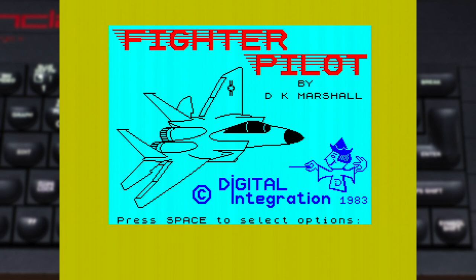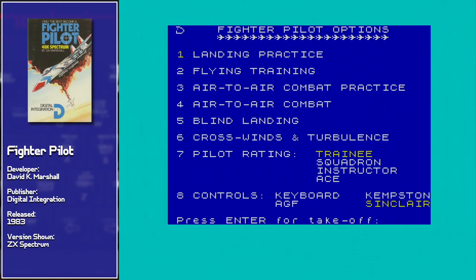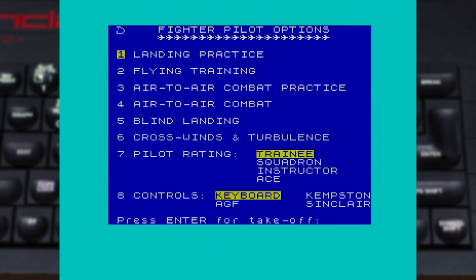Fighter Pilot puts you in the cockpit of the iconic F-15 Eagle — not the later Strike Eagle as Microprose would popularise, but rather the original Air Superiority Fighter. Once you've loaded it up, you'll be situated in its options menu, allowing you to pick which mission you wish to fly and set a few items: your difficulty level as well as some environmental options.